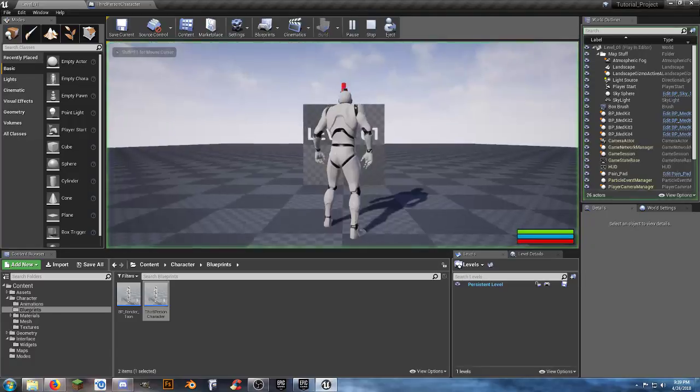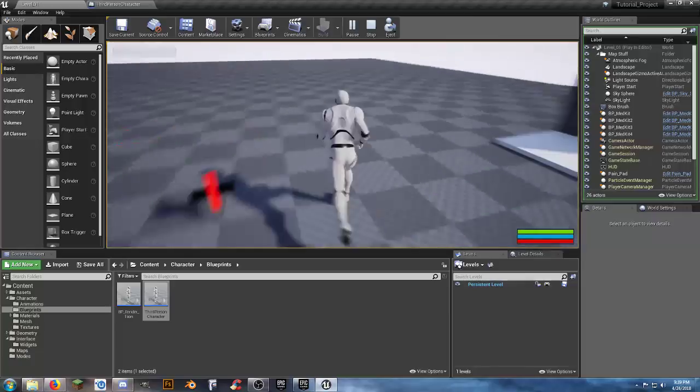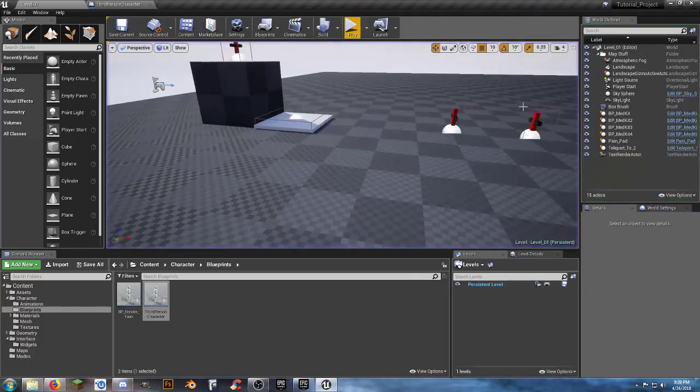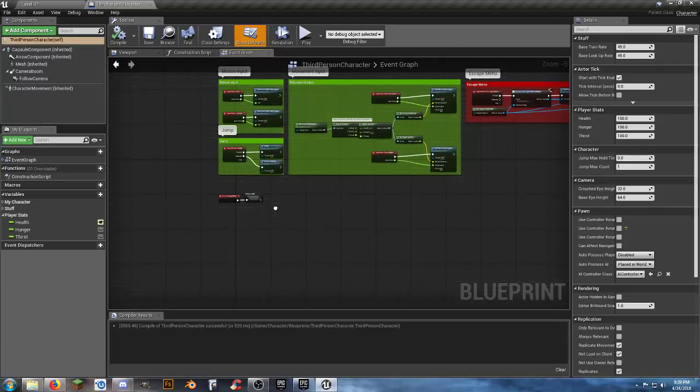Going in now, all three bars are full - we're all fat, dumb, and happy. Everything is working. So let's go ahead and get hungry and get thirsty. We're going to look at a couple of different ways we can do this. What we want is to have hunger and thirst automatically start going down over time.